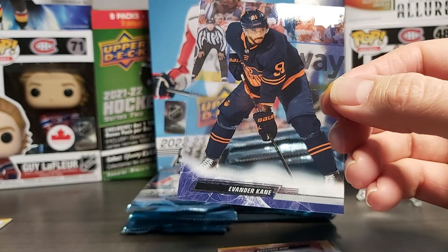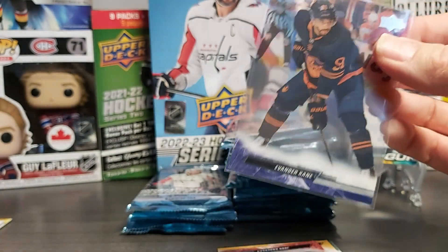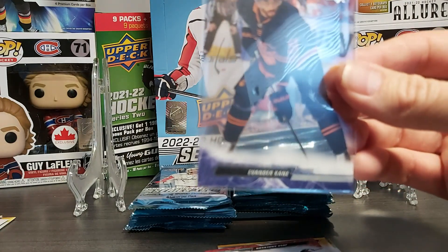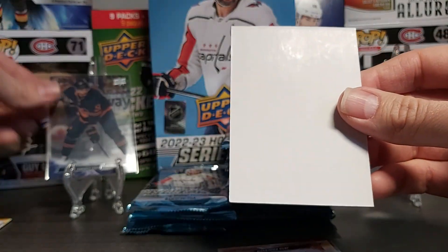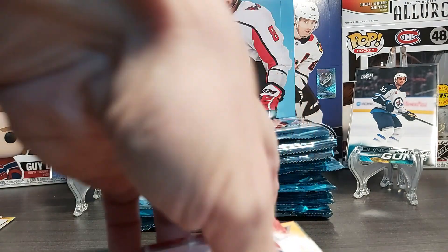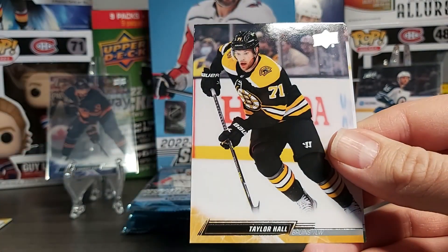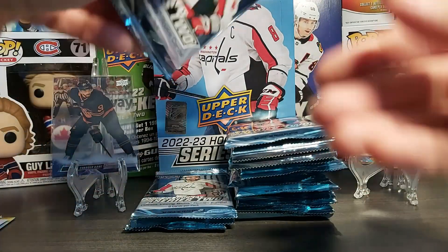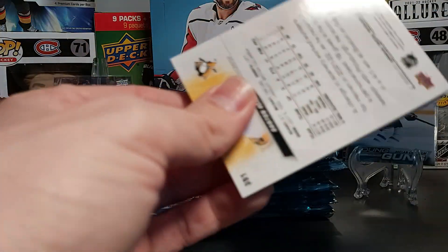We have a Clear Cut of Evander Kane — would have been a bit nicer to have one of the bigger names on the Oilers, but Kane's not a bad one to get. We did have him on a base card before. Josh Anderson — just putting the Habs on the side — Seth Jones, Taylor Hall, and Jared Spurgeon. So one young gun, one clear cut. The only other surprises will be our young guns or a big card from the box.